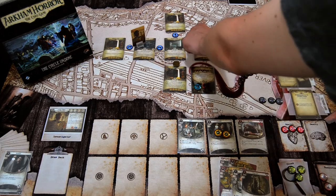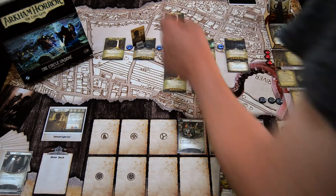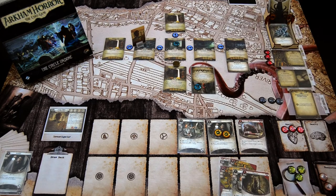Enemy phase: the Spectral Watcher is coming after us. We get a resource at the upkeep phase. We can proceed to the next turn.